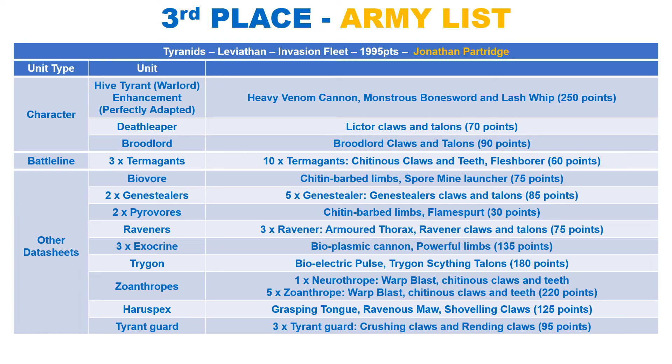The Death Leaper is a lone operative with Infiltrators, Stealth and Fights First. They have an 8 inch movement, with toughness 6 and 3+ save and 4+ invulnerable protecting 7 wounds. You gain a CP when it kills a character with its 6 precision melee attacks, which hit on 2s at strength 7, AP 2 and damage 2. In addition, when enemy units are within 6 inches of the model, you worsen their leadership by 1, and in the Battleshock step of their command phase you must take the test when below starting strength.